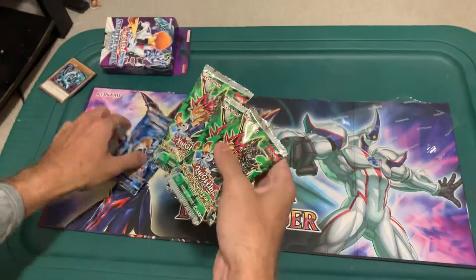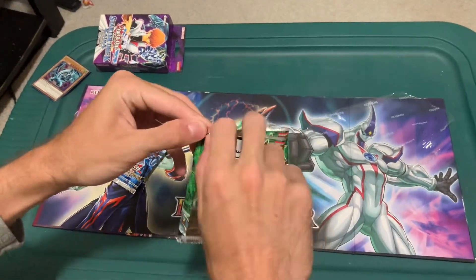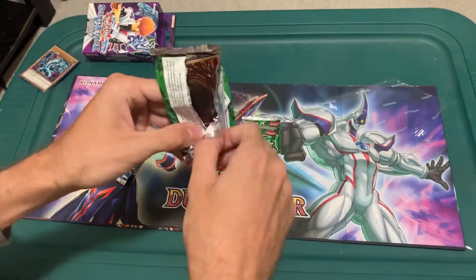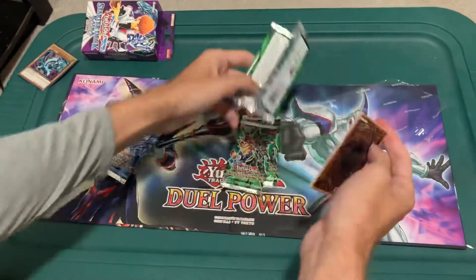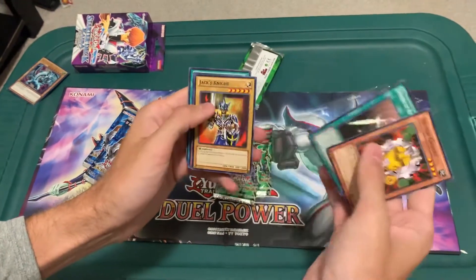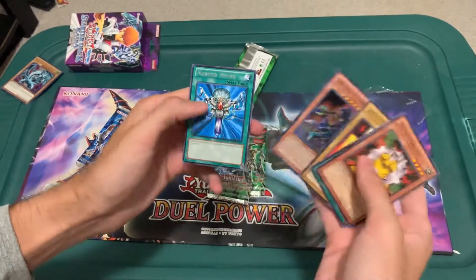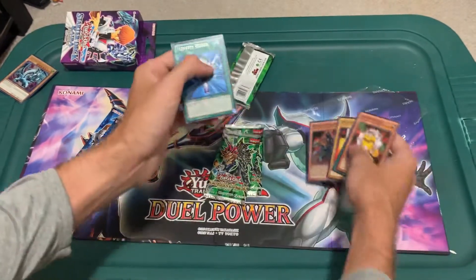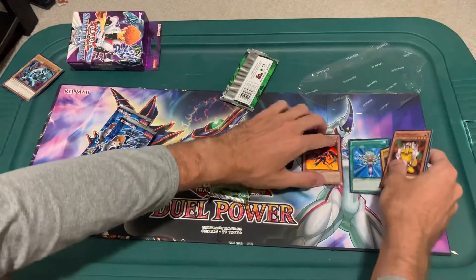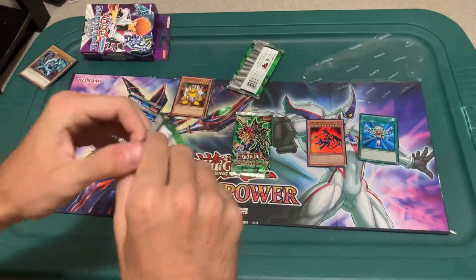Three Yugi, three Kaiba — let's start with Yugi. Let's see what we got. Dark Paladin is an ultra rare in this set; I already have one, so it'd be pretty cool to pull another one. Yellow Gadget, Swords of Revealing Light, Jack's Knight, Wall — there's a super rare: Sorcerer of Dark Magic. Monster Reborn, nice! So we got a super rare in our first one, can't complain about that. Let's see what the second one's got.